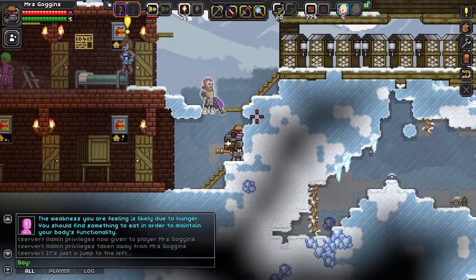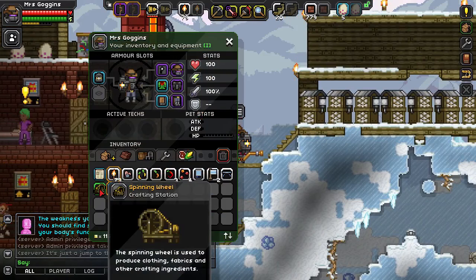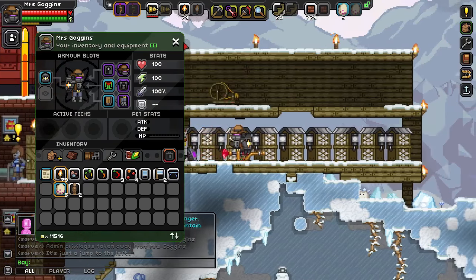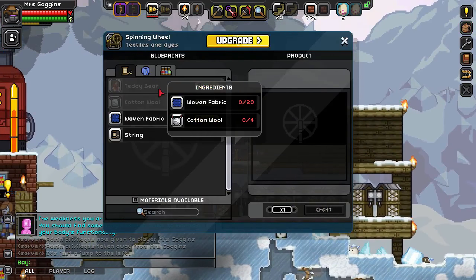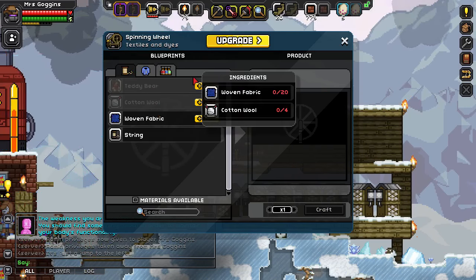So for the mannequins, you need, first of all, a sewing machine. Sewing machines are very simple to make — very trivial, start-of-game type thing. So I've already got one sorted out here, which we're going to put in this sort of house here. This can't do very much on its own — it can do clothes, dyes, and all this. In fact it can do loads of stuff, but it can't make a mannequin.